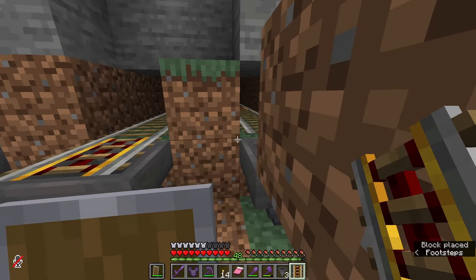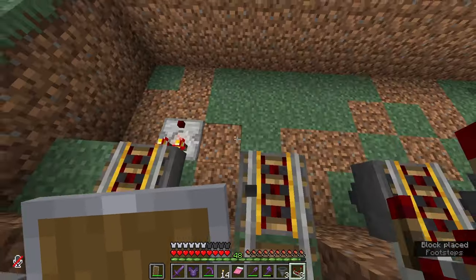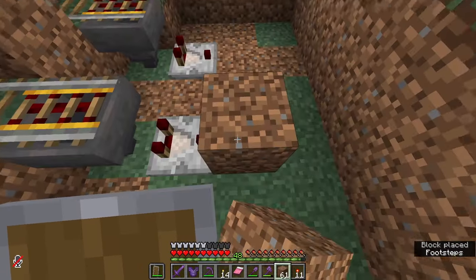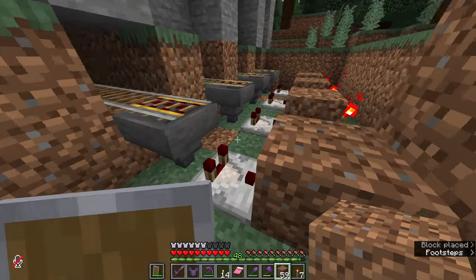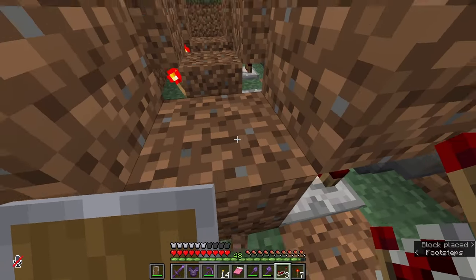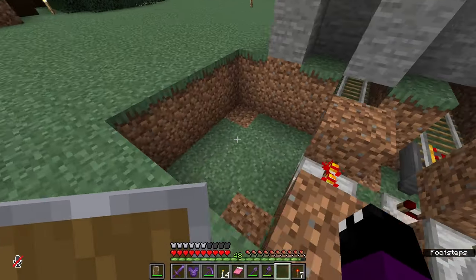Next we need to make some minecart unloaders by placing powered rails on top of hoppers. Then we place repeaters at the end of each hopper — that'll give us an output if there's anything in the hopper. We put down a block with a redstone torch at the end; that torch turns off as soon as the hopper gets something in it. Next we add a block on top of both the redstone torch and the comparator, with a repeater in the middle. The powered rail stops when the torch switches off, the minecart unloads, and the unloader is done.